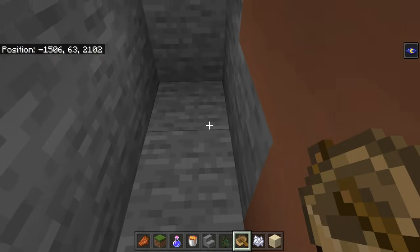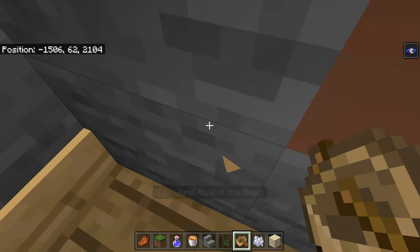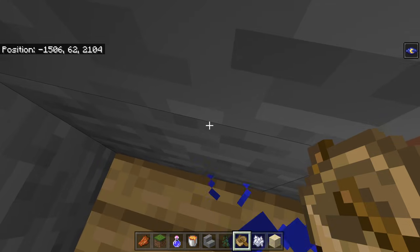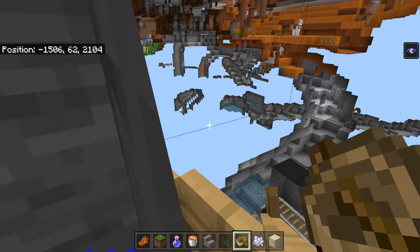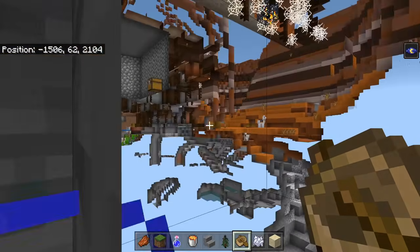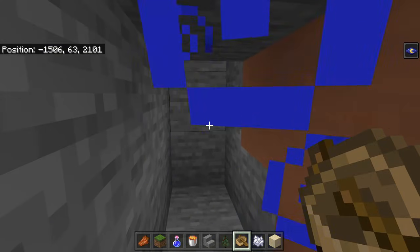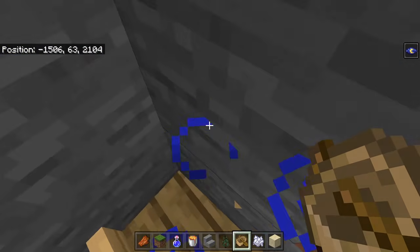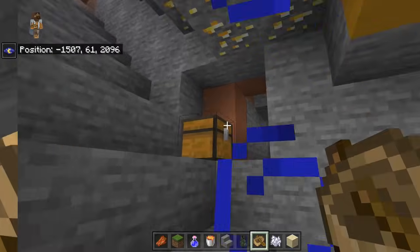A really popular and easy one is the boat x-ray glitch. Get yourself a small tunnel, place a boat so it's kind of in the wall, then sit inside the boat. In survival you've got to do this carefully to avoid damage. Row into the wall and eventually you'll activate an x-ray glitch — you can see a spawner pretty clearly. You can only see one side, which is the downside. Bring a pickaxe too, because when you get out of the boat you can sometimes end up stuck in the blocks.